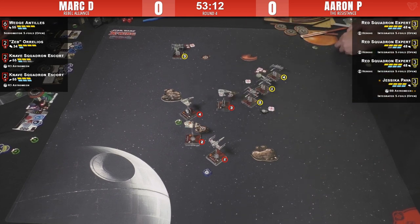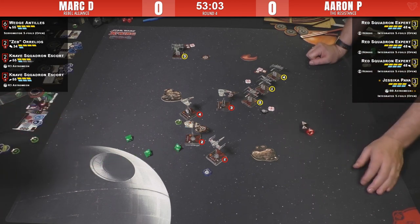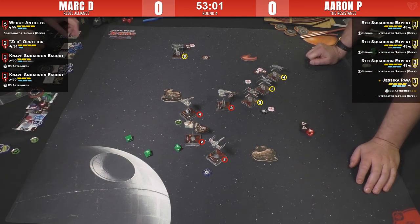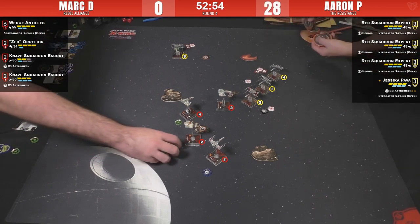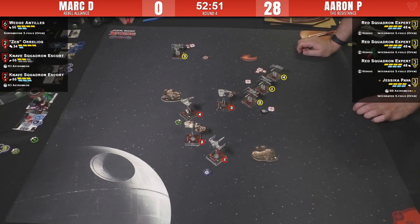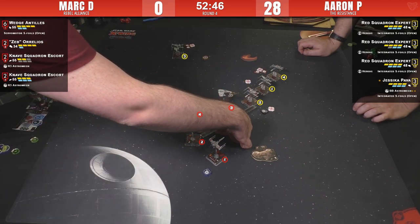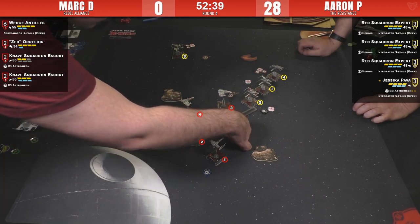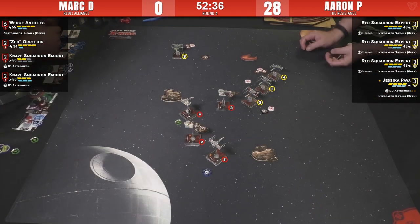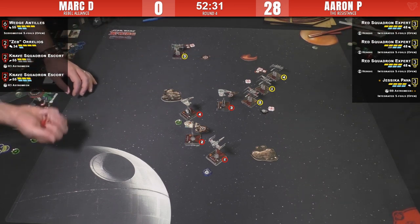Jess got the range-two unobstructed shot. Her ability kicks in but she focuses instead. Two more — it's down to one hull, two hull. He's still alive and gets to return fire with his three dice, just checking arc for Zeb. They called the marshal for impartial eyeballs and decided Zeb was out of arc. Knave spends focus for two damage on T-70 number two. Then the range-one shot — lots of eyeballs — goes through, crit! A fuel leak.